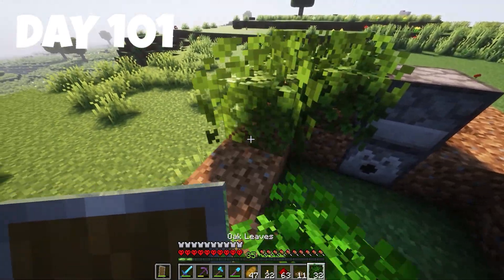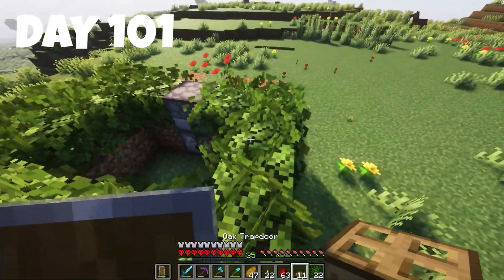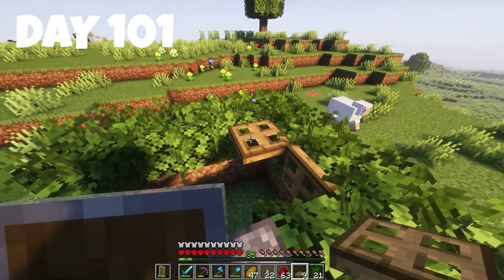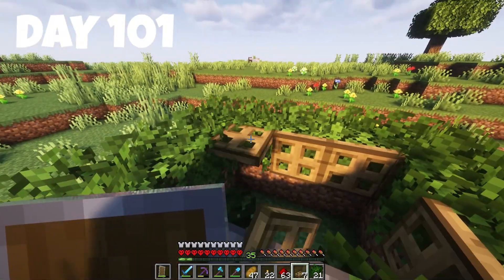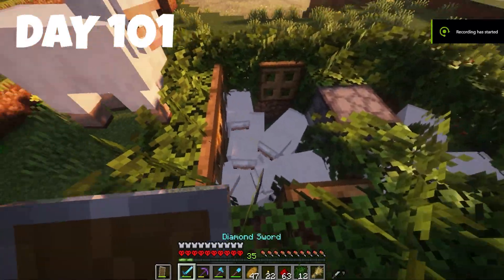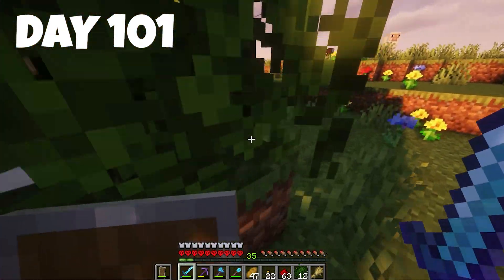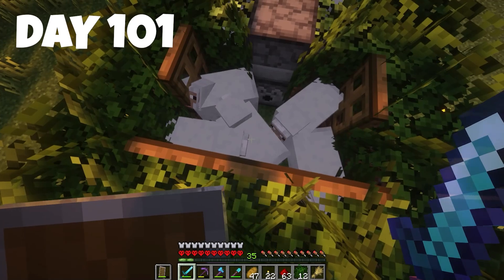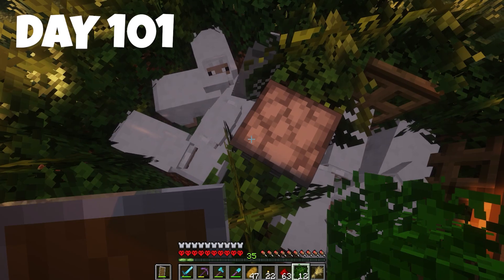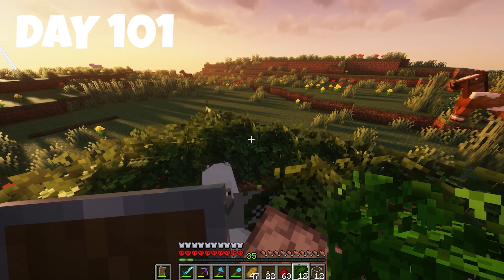We're placing torches on the sides with dirt on top, and leaving the bottom open so we can go under through a trapdoor to refill the shears. We place some leaves on top so the grass can still grow. Then we add trapdoors so we can get sheep inside — we've got them all in now.